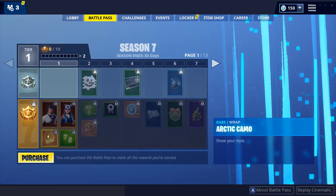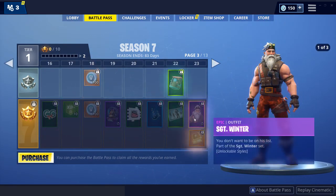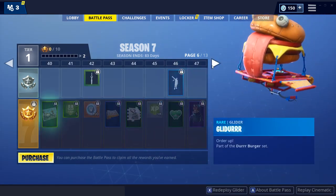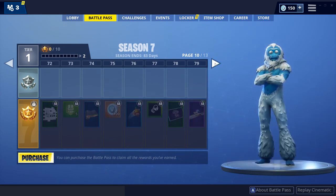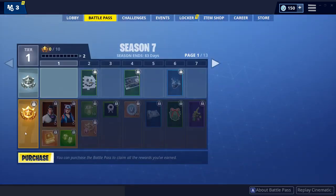Let's actually check out the battle pass real quick. It looks like we get Zenith and Lynx as soon as you get it, plus all this other cool stuff. Sergeant Winter - that's pretty funny. Then you get a glider, then Powder at tier 47, Trog at tier 71 - that is actually really cool. You get the Onesie at 87, and finally the Ice King at level 100 with unlockable styles. That is really cool, I kind of want to get the battle pass.